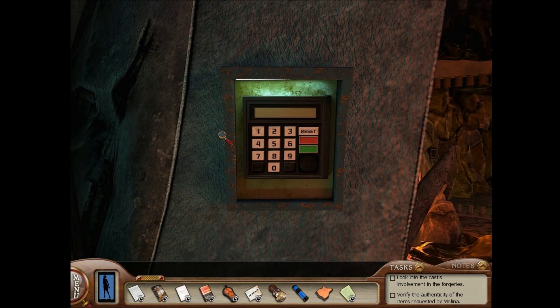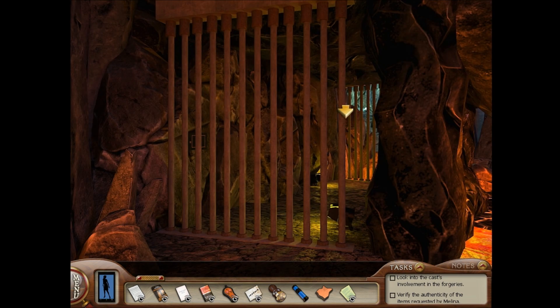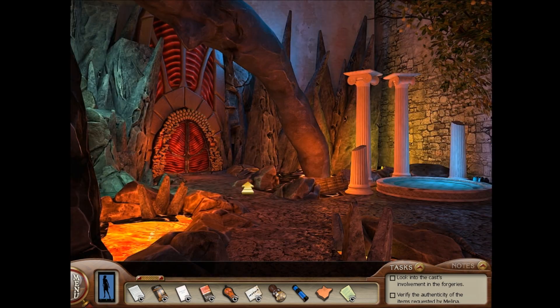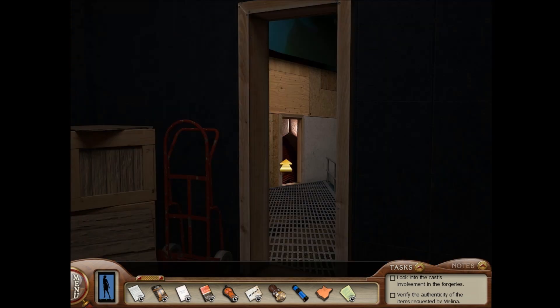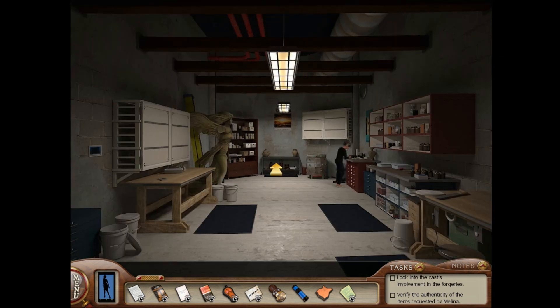Why is this a part of the set? Like, why do they need a prison in the set? This is a very strange play.